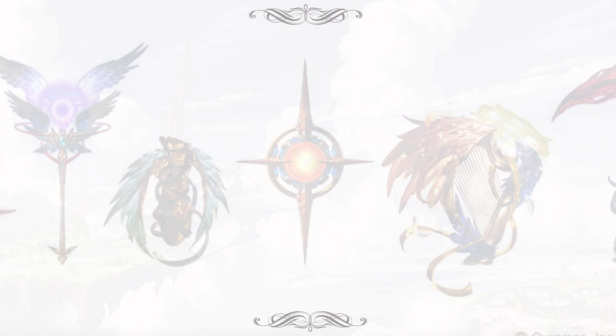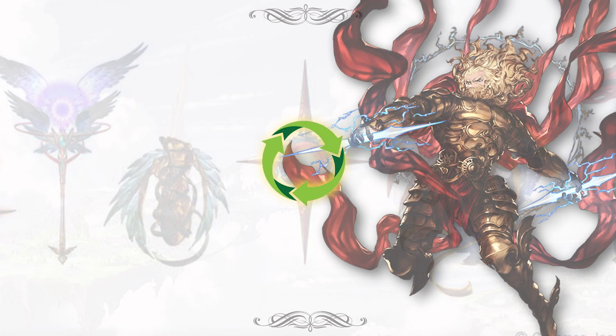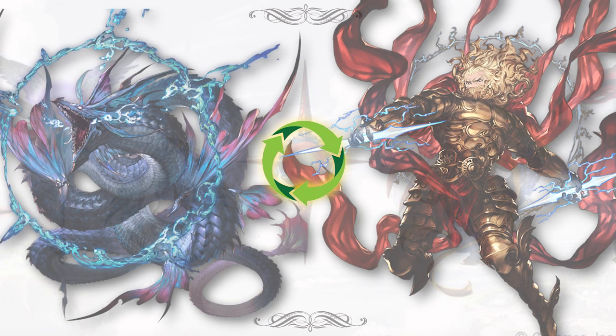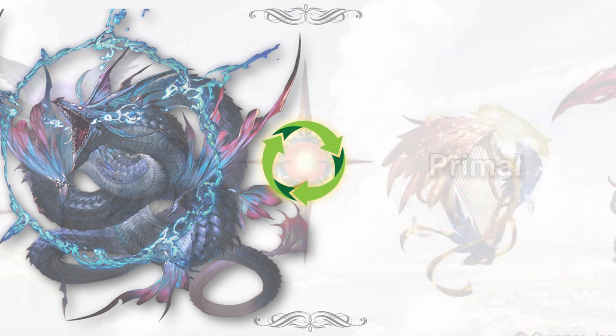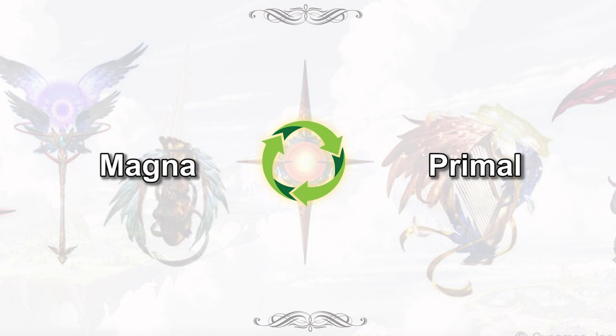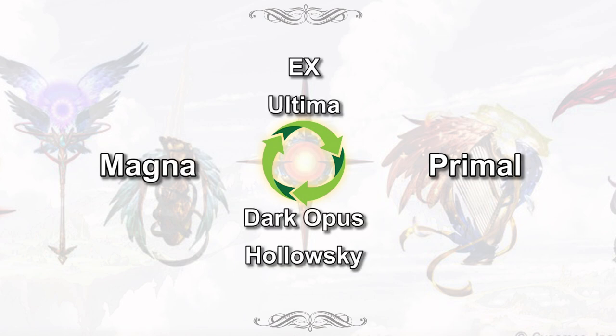Let's talk about the Weapon Ecosystem in Granblue Fantasy. The reason why we want to talk about the Weapon Ecosystem is to let you know whether the grinding is necessary and help you to foresee the next big trend in Granblue Fantasy. Basically, the Weapon Grids in Granblue Fantasy can be divided into Primal Weapon Grid and Magna Weapon Grid. These two grids are supplemented by a variety of weapons, such as EX Weapons, Optimal Weapons, Dark Opus Weapons, and so on.